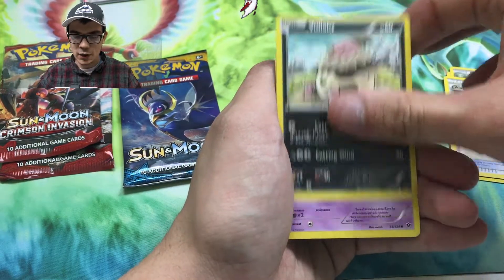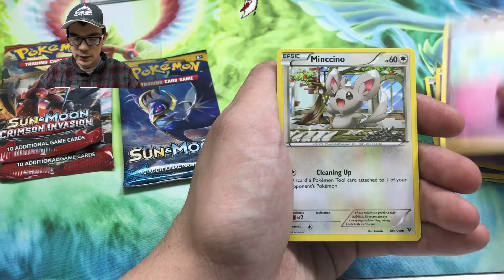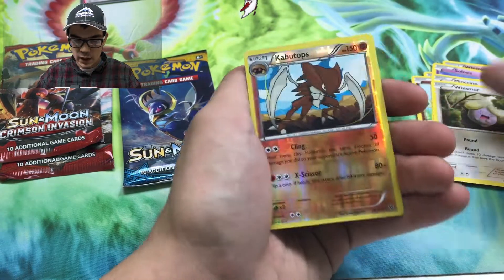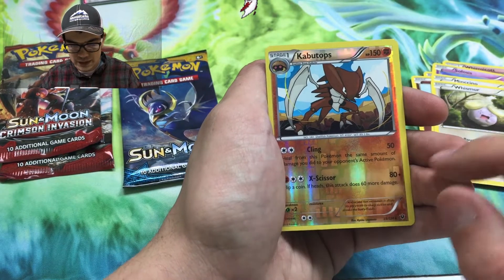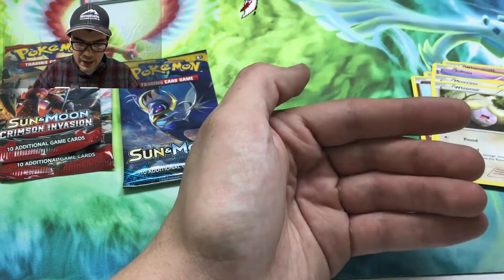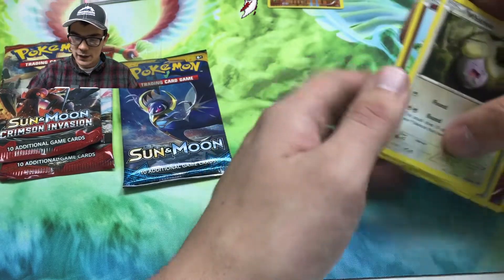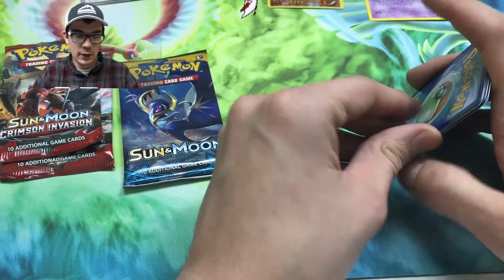Zygarde's perfect cell formation — that's what I call it because it kind of reminds me of Perfect Cell. We got Minccino, Whismur, and a reverse rare Kabutops, which is actually a really cool card. I used Kabutops in Pokemon Let's Go — he's one of my favorite 151, just kind of unique. And I went four to the front of course. The rare was Reuniclus — oh well, I didn't know that.